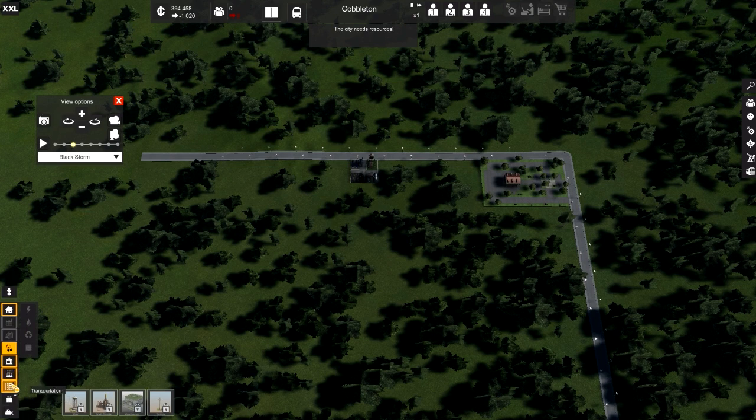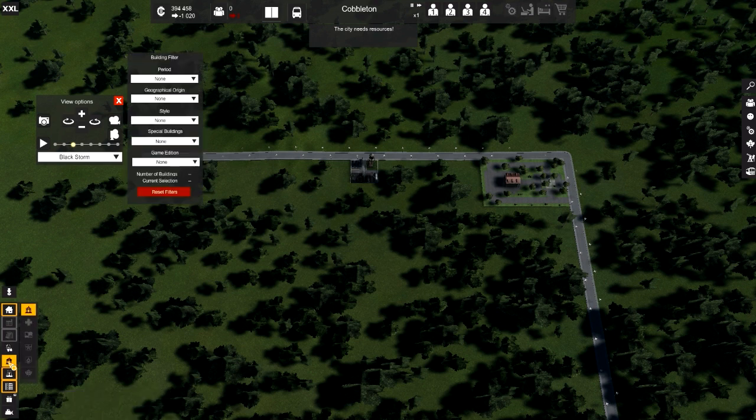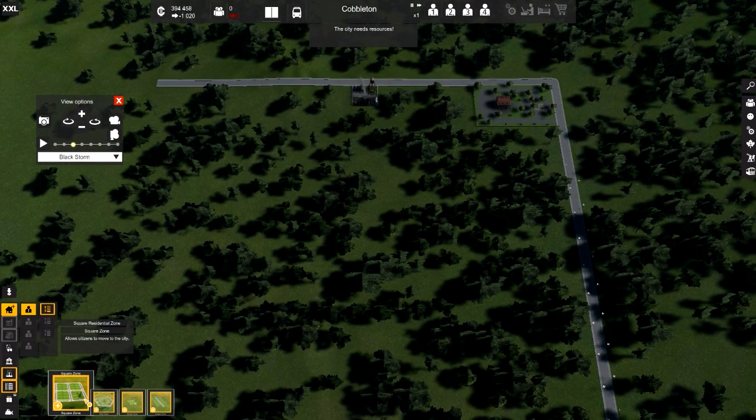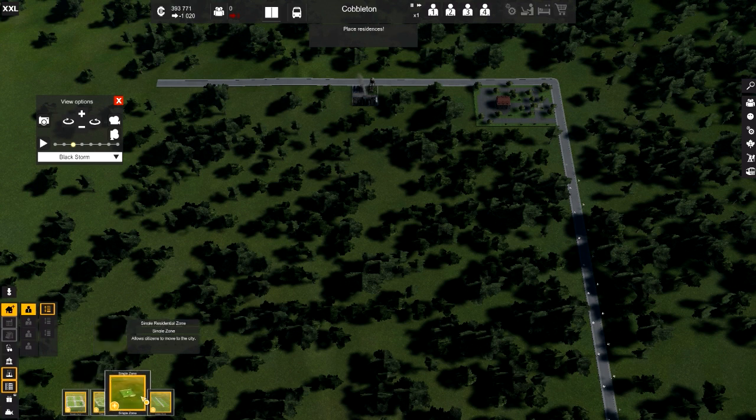So now we can create a few other things. There's decorations, there's utilities — we've already done city services. The only thing that we still have available is town hall. So we probably just want a few people in here. There's not much city, so we're only going to attract unskilled workers right now. We can select a few different types of zones — free zone is kind of like a draw-the-zone type deal, single zone is something very small, linear zones as well.